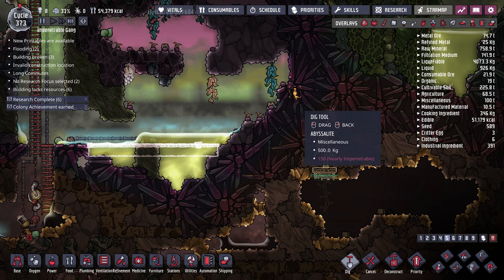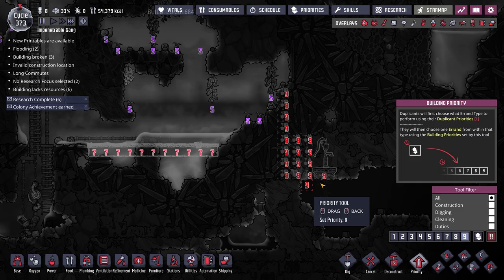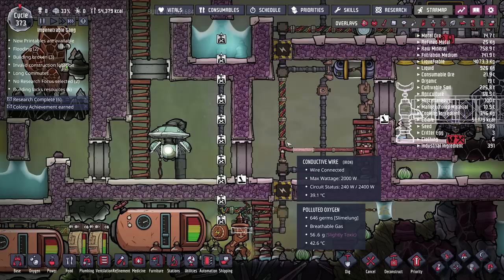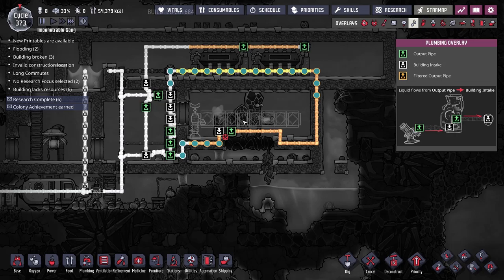I'll dig a path to the oil area, set that at priority 9, and set the doors to auto so steam doesn't escape into the gas reservoir. The thermal aqua tuner is the most urgent concern — if it keeps breaking the system won't work. I also need to set the doors to auto, currently they're open for gas pumping to create a vacuum. We need those doors locked so steam stays in and doesn't get pumped away.